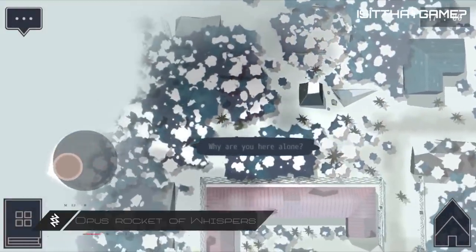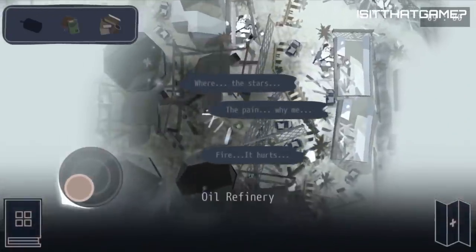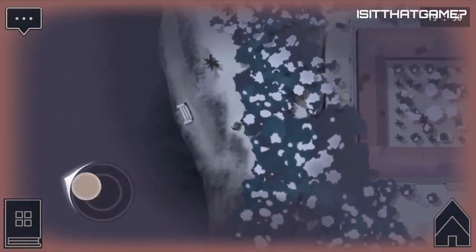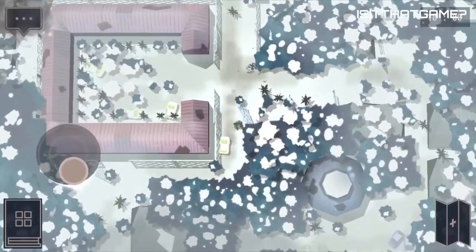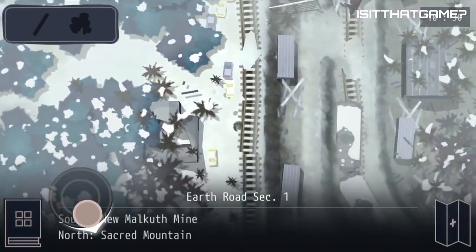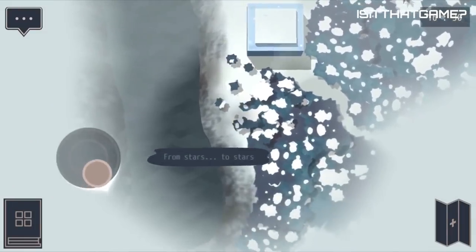Opus Rocket of Whispers. If you want a game whose soundtrack will give you chills, you need to try Opus Rocket of Whispers. This 2D adventure game is the sequel to Opus The Day We Found Earth, following the story of a witch and the son of a rocket engineer. Your goal is to launch a space burial with the spirits of victims of a great plague that wiped out most of humanity. The dialogue is beautifully written, the characters are compelling and relatable, and the soundtrack is unforgettable.